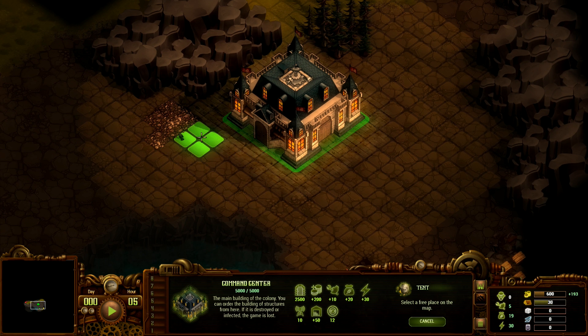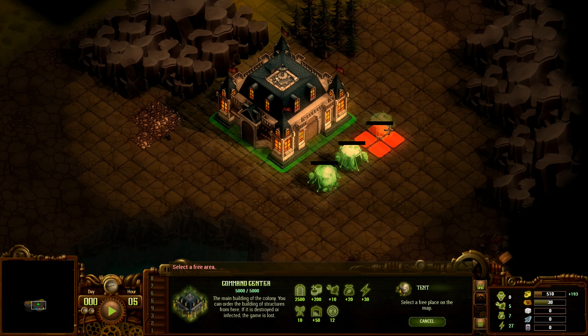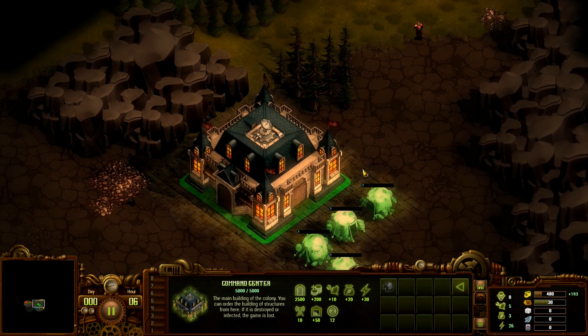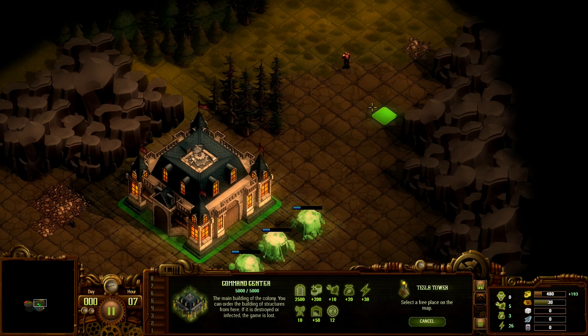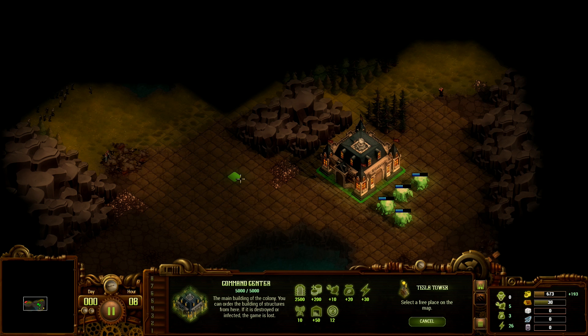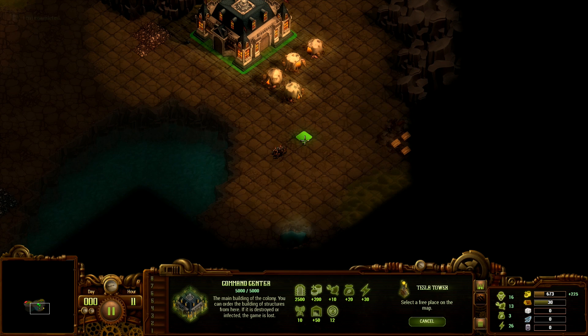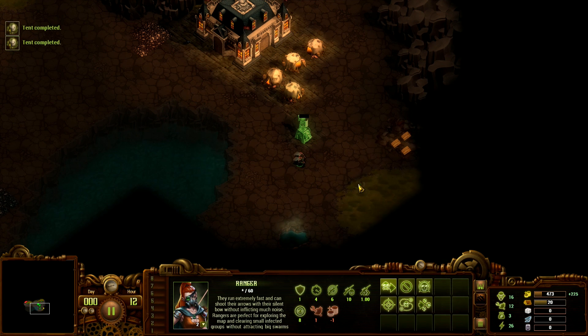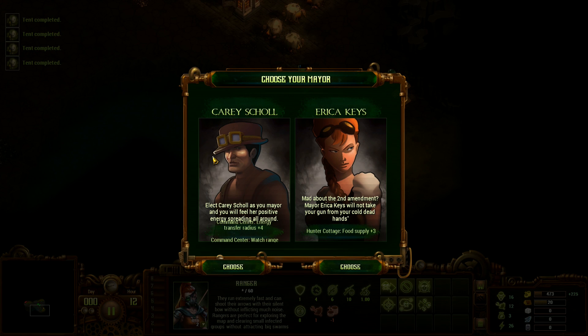Now we can pause and build a few tents. We are going to need a lot of tents because we'll need a lot of population pretty much constantly, so we'll build as many as we can initially. There's one more concept: energy range. These highlighted tiles indicate where you can actually build, and in order to extend that range you have to build tesla towers. You can see how exactly it's going to be extended based on the placement. We've got more resources over here — and this right here is oil. The lake is also going to be quite useful because we can use it for a fisherman's hut.